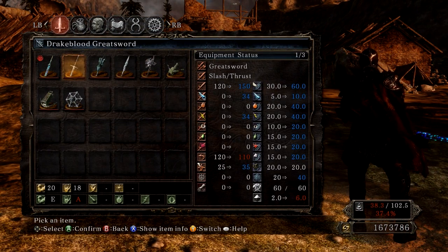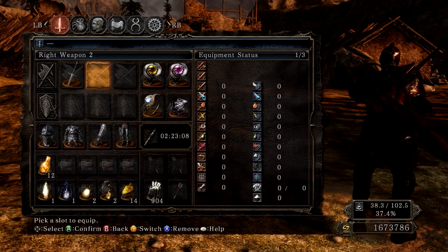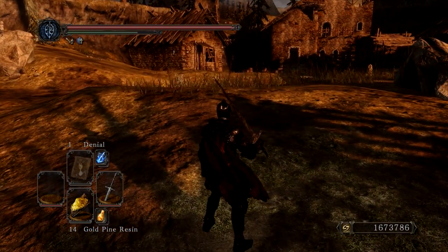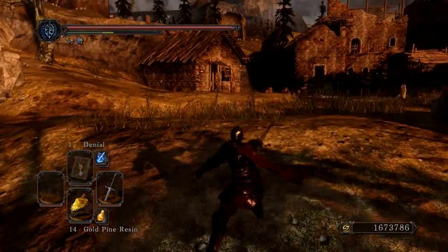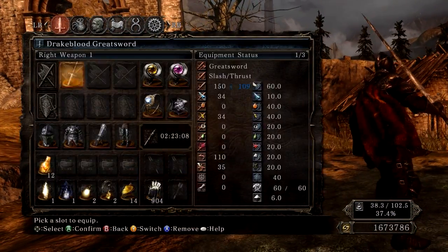Next we have the Drake Blood Greatsword. You need 20 strength and 18 dex, and it has an A in dex scaling, so still really good. The moveset is quite normal all around, but it looks pretty cool and it's pretty standard.